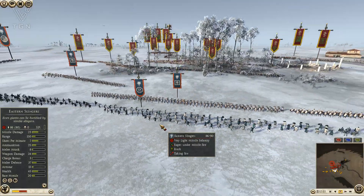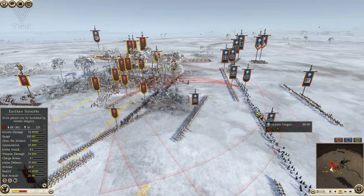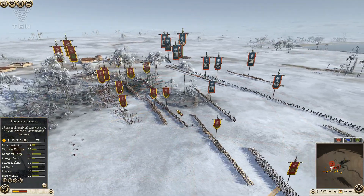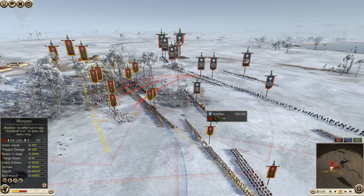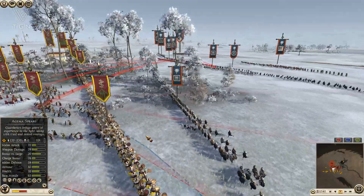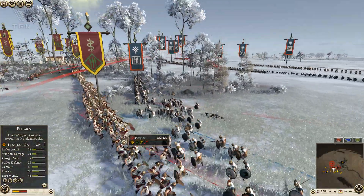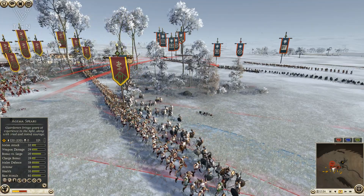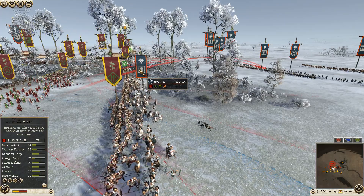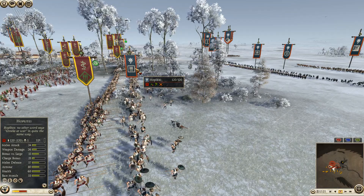I'm going to use my Theriospears to kill a few of his Slingers — probably not the best use for their Javelins, but I just want to make sure his Slingers are under pressure and not shooting at my Pikemen. I'm not going to stand and fight his Hoplites with my Theriospears; I'm going to pull back and present my Pikemen instead, which I get into a last-second Phalanx. The Hoplites got a charge unfortunately, but my Pikes drop and I kill some of those Hoplites, damaging them nicely on the front of my Phalanx.